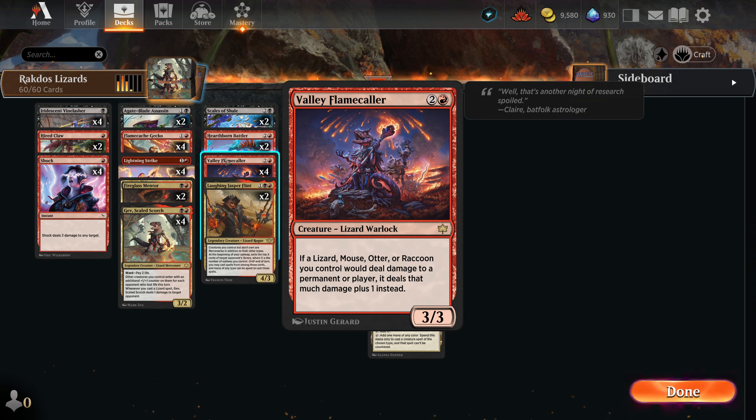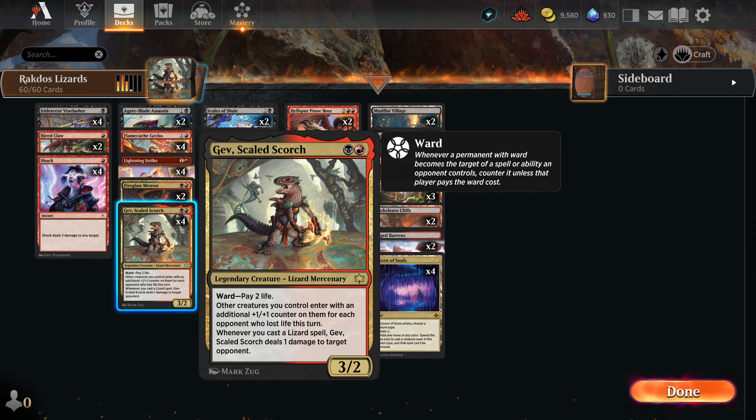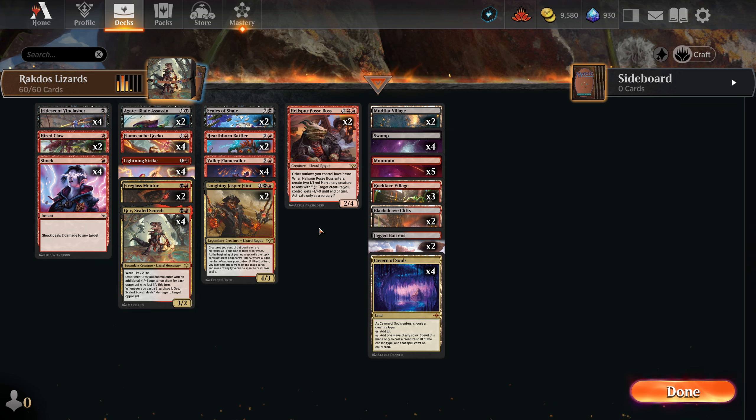If a Lizard, Mouse, Otter, or Raccoon you control would deal damage to a permanent or player, it deals that much damage plus one. I'm pretty sure this also applies to all of their abilities — like if Gev's ability were to trigger, it would deal two damage instead of just one. But that is my assumption.